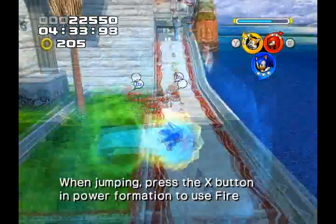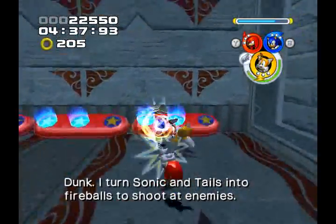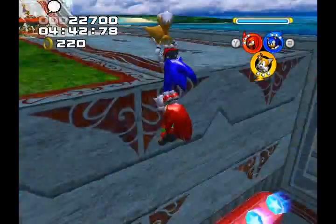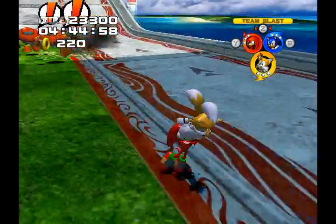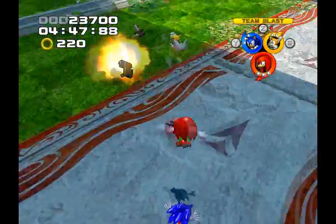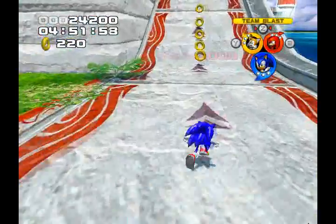I'm going to jump in and press the edit button in Power Formation to use Fire Dots. I turn Sonic and Tails with Fire Punch to shoot at enemies. Too cool!